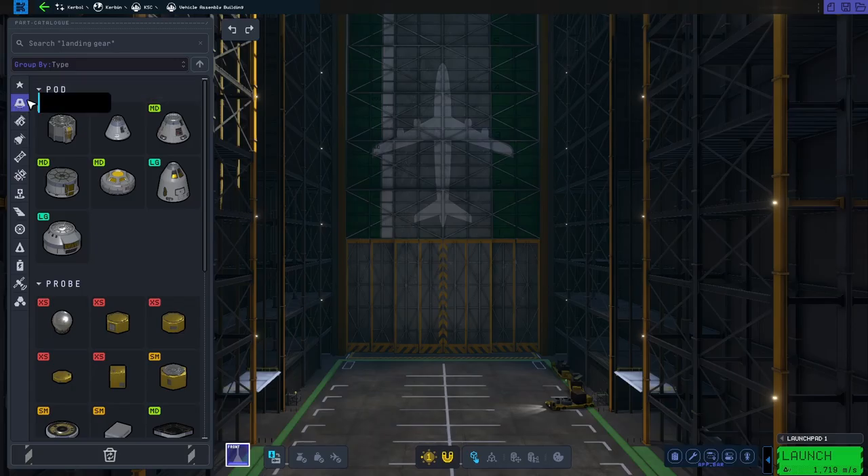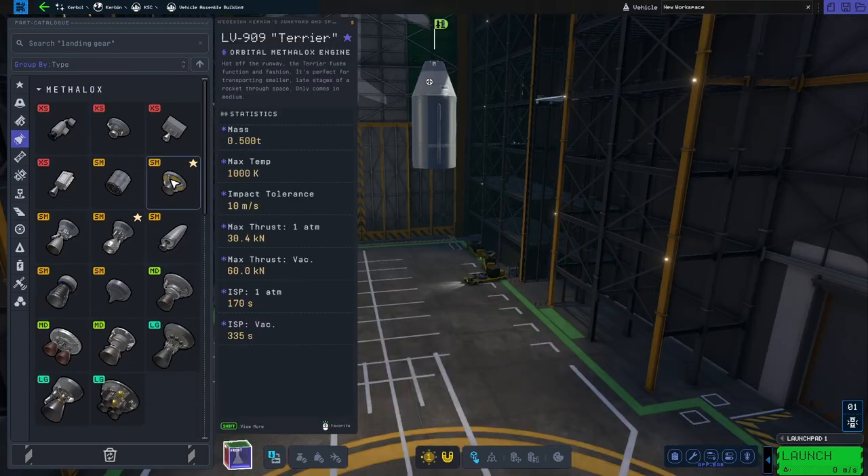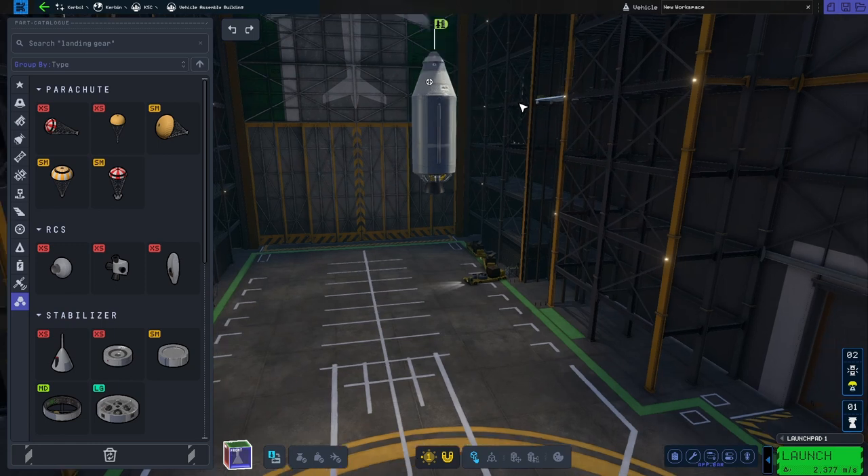Before you can get to flying your rocket to orbit, you're going to need to build it. There are four essential pieces to a rocket: the command module, your fuel, your engine, and a parachute, if you want to get back down safely.